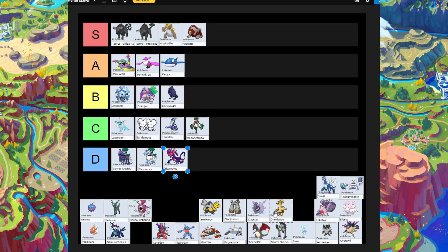Next is Eelektross. Same thing — we've tested it a lot and tried to give it the best options to do a one-hit or just knock out a Pokémon in a six-star raid in decent time, and it failed. It's not a good raid Pokémon and doesn't do the job. So it also goes in D-tier, the worst Pokémon to bring to a terror raid.